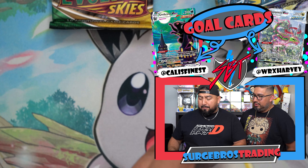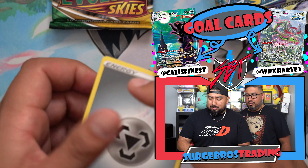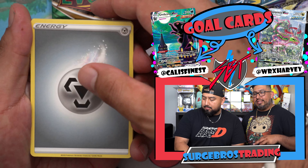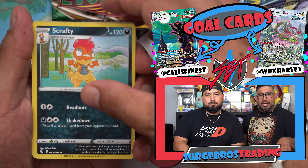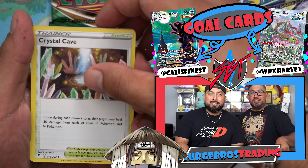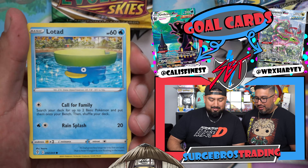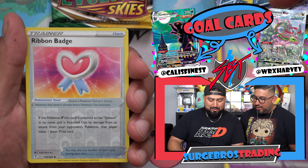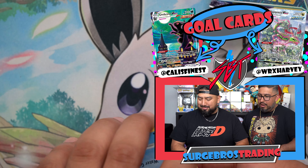Alternate Arts started with this set. Be careful because the code cards determine what you're going to get. We are going to be opening up all three tins — the person that gets the best pull will get to open the elusive Itachi Decidueye tin. Imagine we get the Rayquaza out of this one.